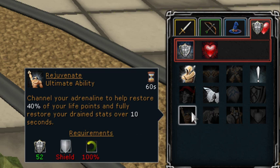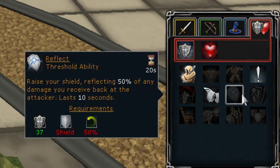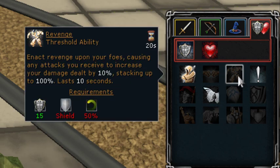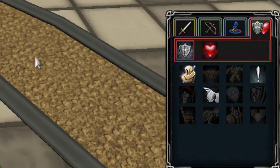Other than that, there are a bunch of other neat shield abilities - ultimates, thresholds, and even basic abilities that you can play around with. Just come up with a setting that works for you, because it really comes down to where you're going to be using this action bar setup and what your current levels are.